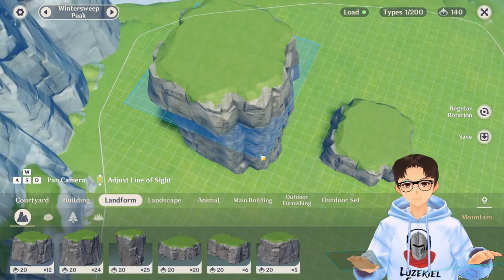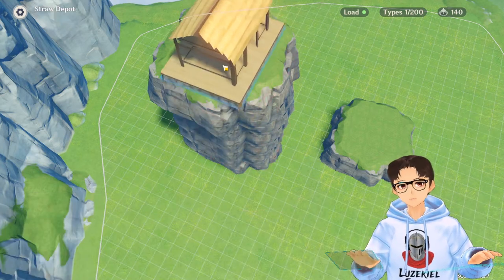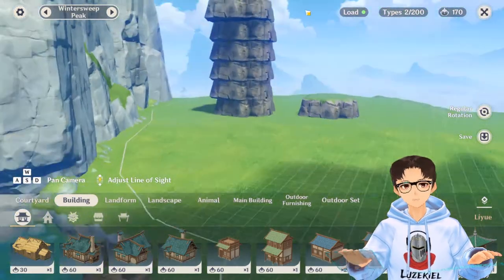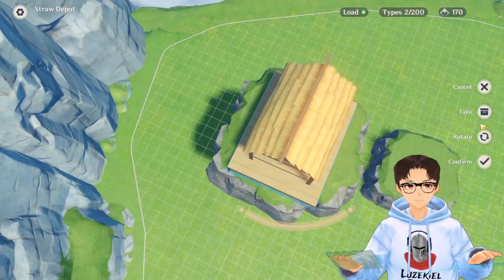So 6 is the maximum that you can place a boulder. However, if you want to place something else, maybe a building or something, you still can. It's just that for boulders, 6 is the maximum.